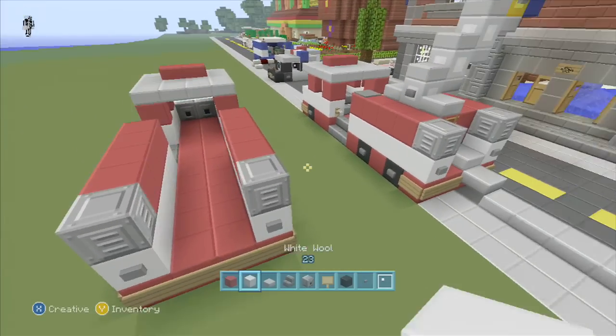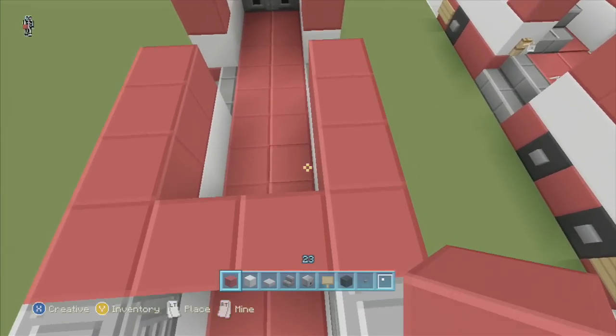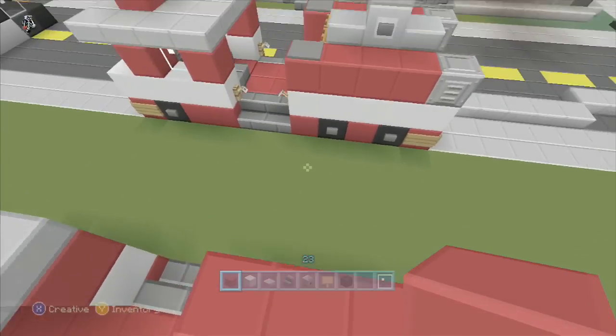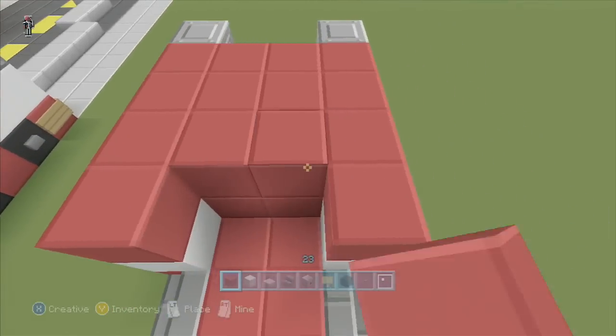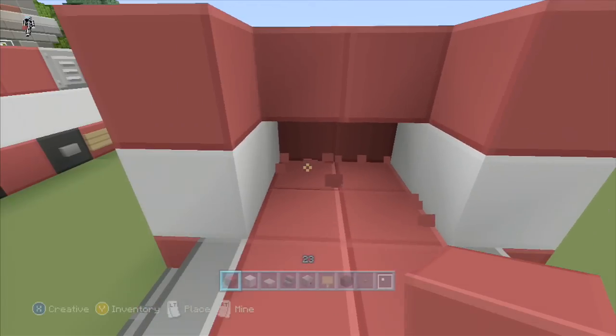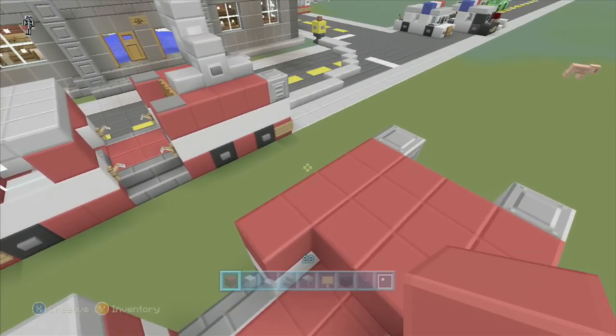You can just fill in red here. This bottom row I left open just to put chests in, just for detail. And we'll get to that in a second — let's get the rest of the detail on top first.